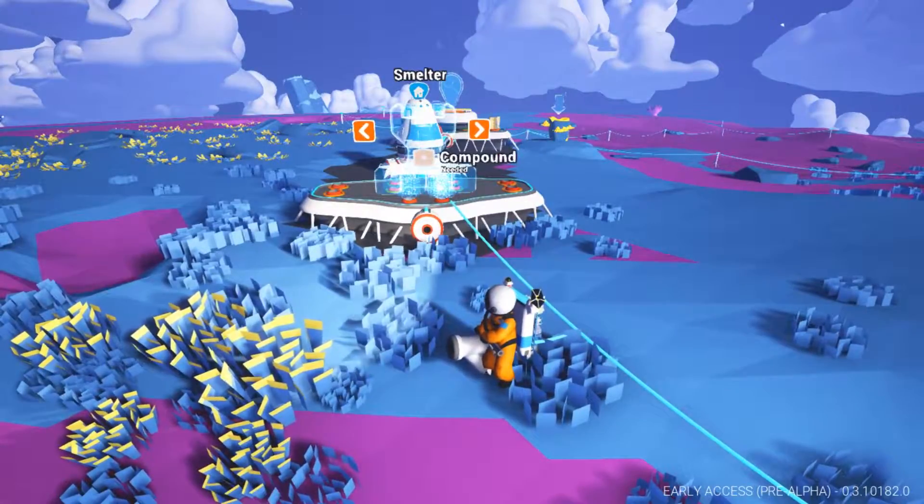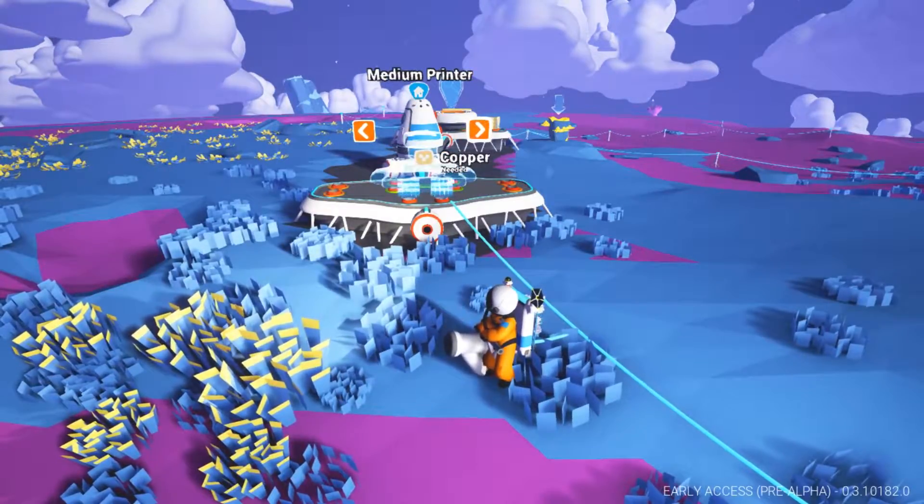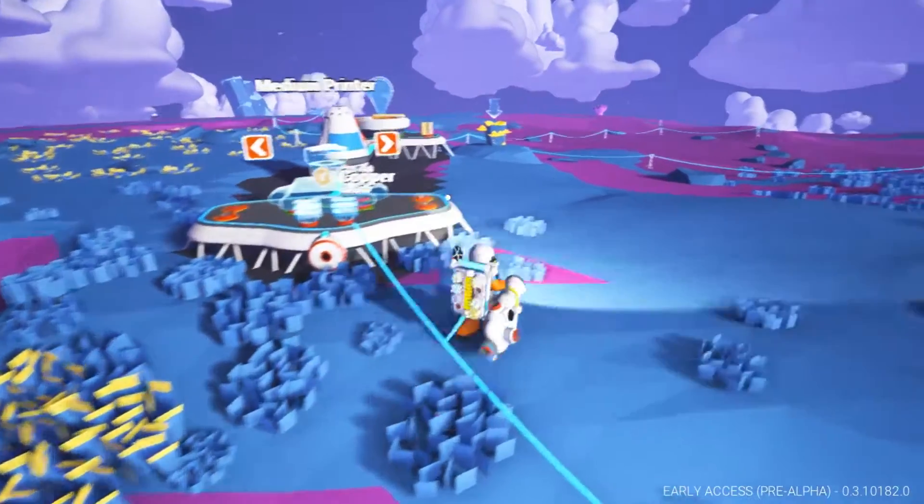Research station — what else can I make here? Medium printer. Smelter. Oh well, we'll do that actually, because I've got those copper.